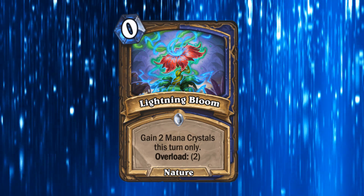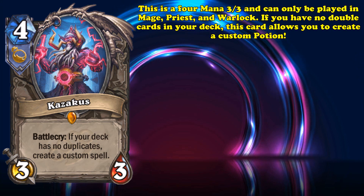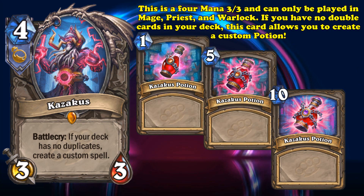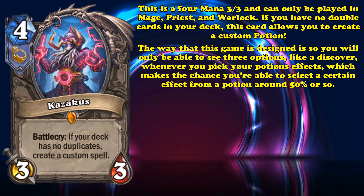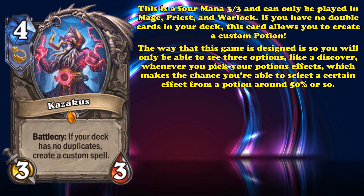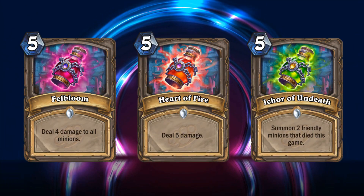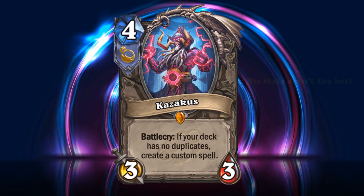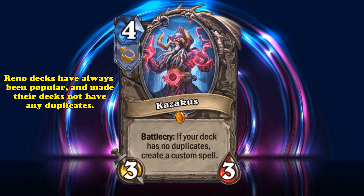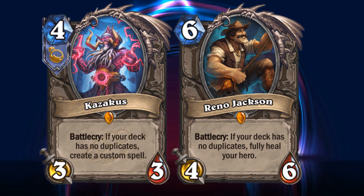At number 2, we have Kazakus. This 4-mana 3/3 is the leader of the Cabal and can only be played in Mage, Priest, and Warlock. When played, if your deck has no duplicates, he lets you create a custom potion costing 1, 5, or 10 mana, choosing 2 effects from a pool of 10 options — presented Discover-style, so the chance of selecting a specific effect is a little more than 50%. Most of them are pretty good, and the good ones are really good — some of the best 5-mana options let you deal 4 damage to all minions, deal 5 damage, or resurrect 2 friendly minions that died that game. Luckily, Reno decks were already very popular, built around having no duplicates to play Reno Jackson for his full-health restore effect, making Kazakus a perfect fit.